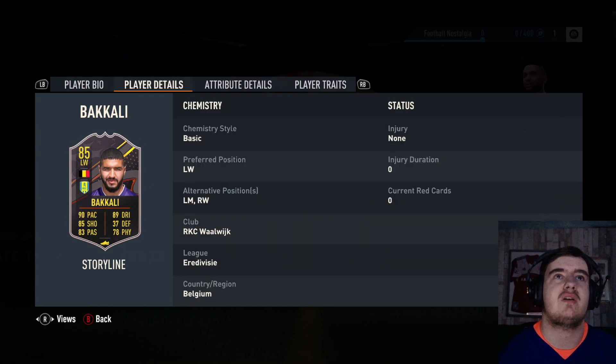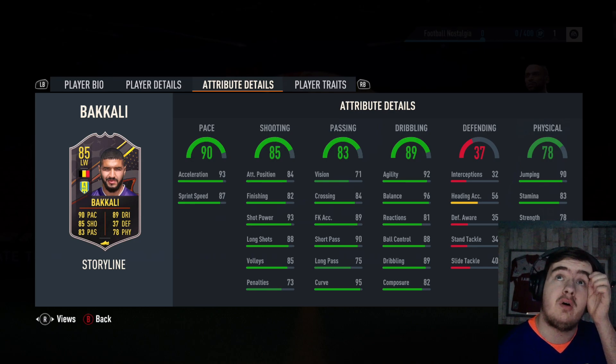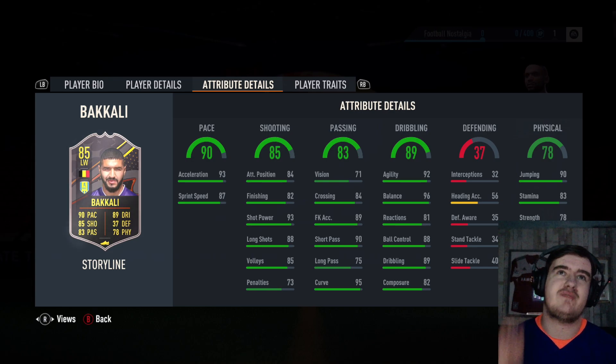He's 5 foot 6, 4 star, 4 star, left wing, right wing, left mid. Nice pace, quite good dribbling outside of reactions, good passing as well and decent shooting — that's not bad. He's Belgian, he's Eredivisie. I might have to go with him for the Eredivisie team that I haven't definitely used.